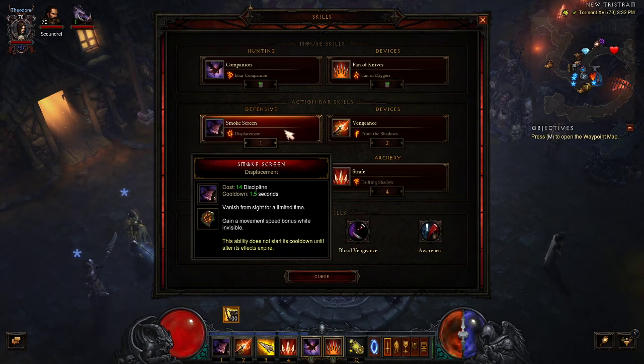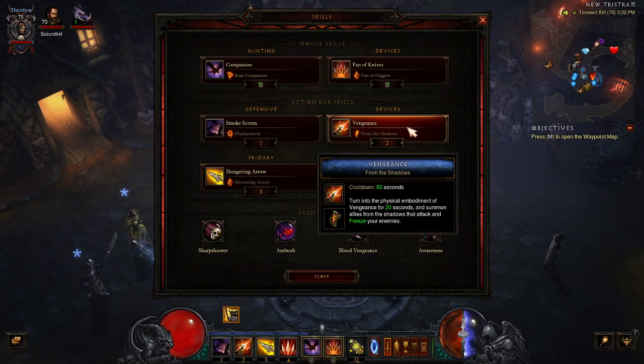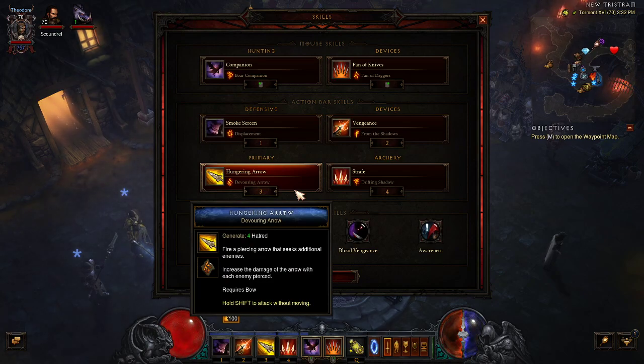I have a movement buff on Smoke Screen right now for movement speed, though I also like to use the extra duration rune. I am using Vengeance with the freeze ability, which is nice if I get a lot of enemies built up or if I'm working on elites or bosses — I can freeze them.